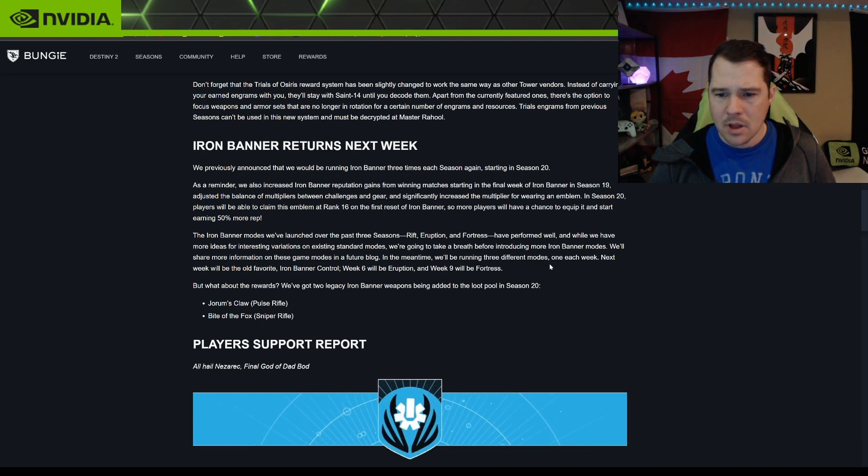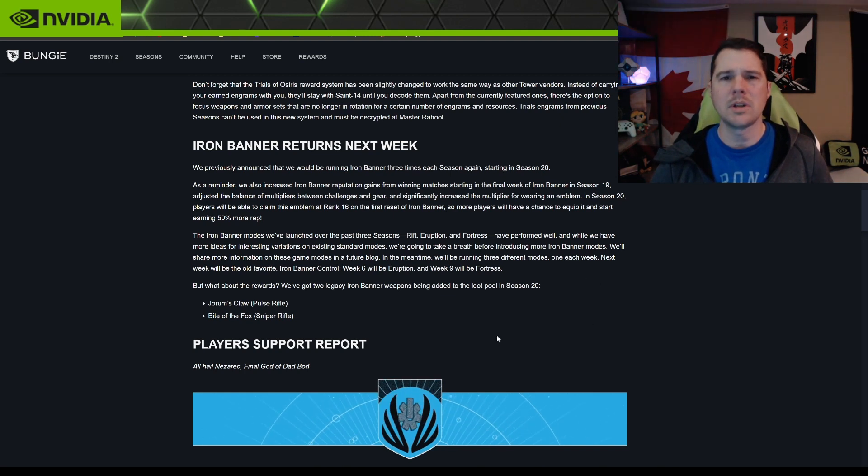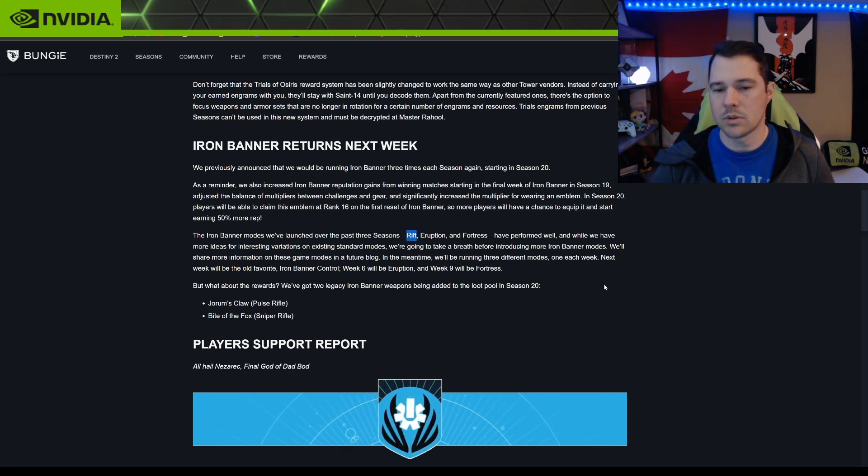Iron Banner will run different modes each week: Week 6 is Control, Week 9 is Eruption — where you get a boost when you get kills — and there's also Fortress, where you capture an area. Rift is not in the rotation this time, so it's back to more standard modes. It's been a while since we've had regular Iron Banner Control, so that's good.